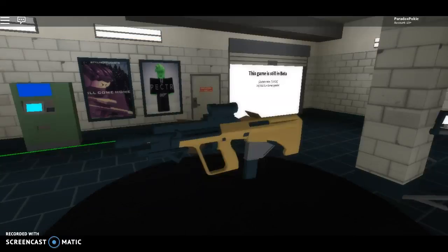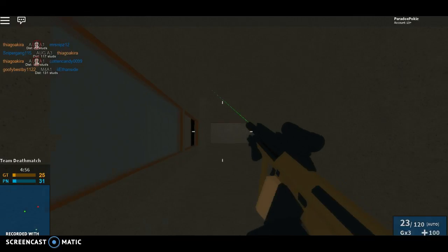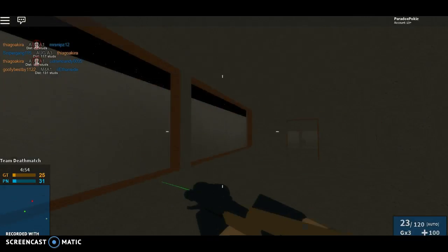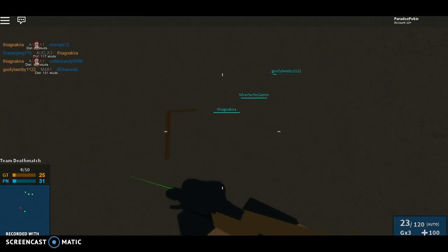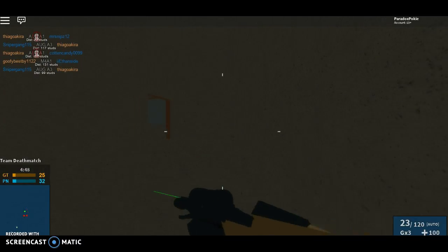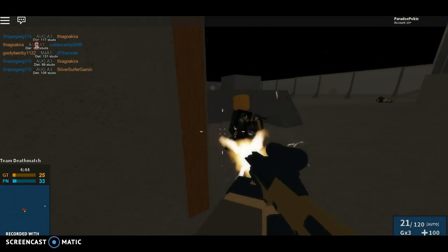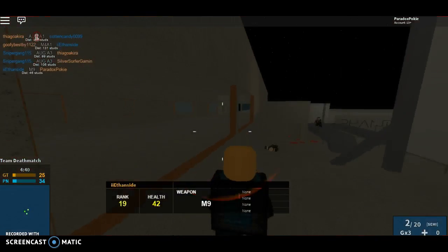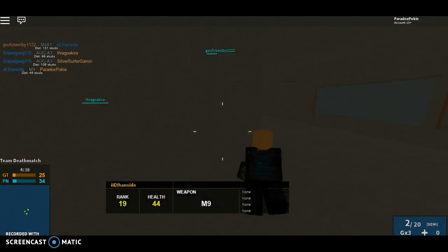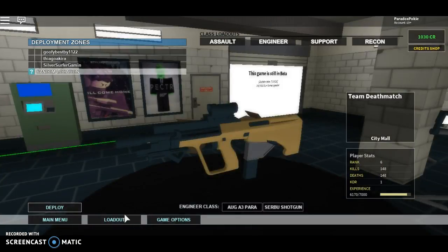Hello there everyone. Today we're going to take a look at an SMG — it is the AUG A3 Power. The AUG A3 Power is a SMG in the game. It is also the least magazine-sized AUG of all the AUGs in the game available. Let's take a look at the stats.